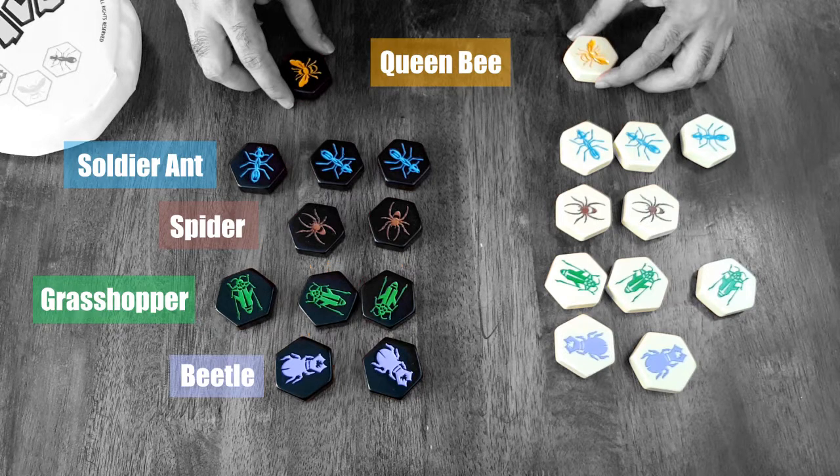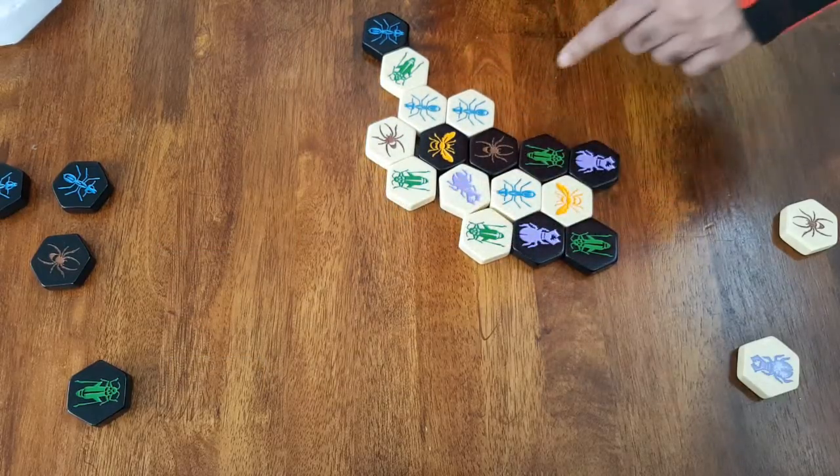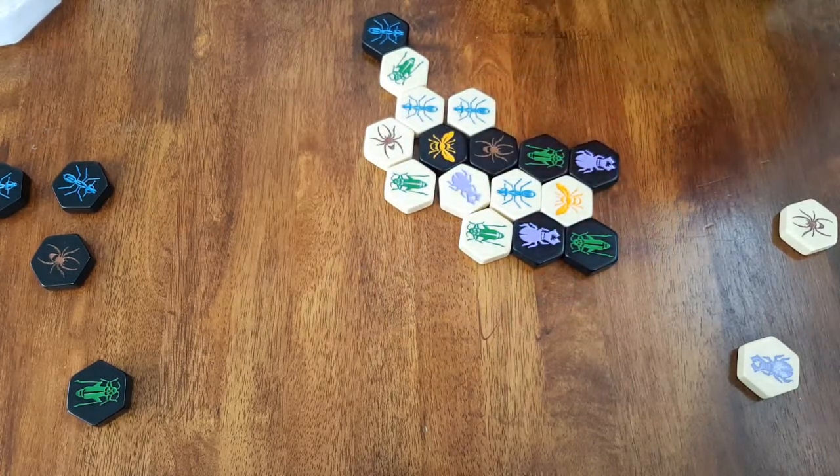In order for you to win, your opponent's queen bee has to be completely surrounded. It doesn't matter which insects are surrounding it — yours or your opponent's — as long as all six sides have another tile along it, it's game over.